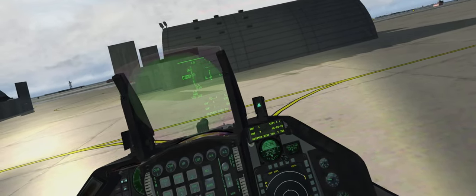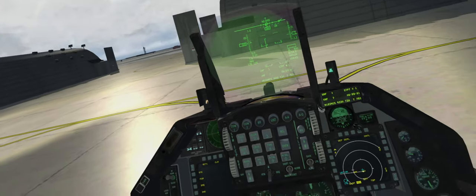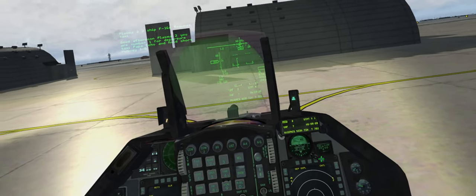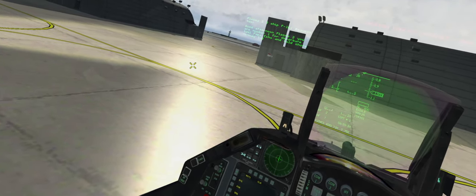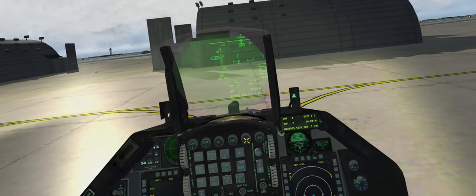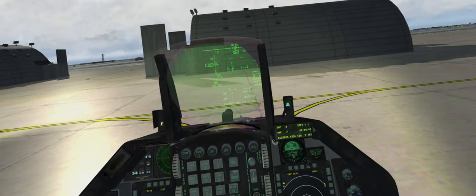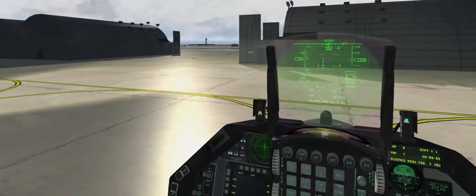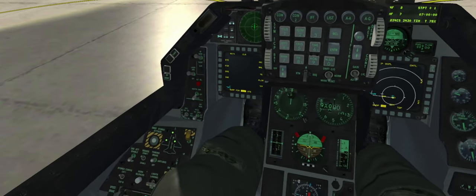Request taxi - we've got to go to button 2 first. Request taxi clearance: 'Plasma 2, 2-ship F-16s, request taxi.' Good afternoon - Plasma 2, you are number 1. Departure taxi, Papa Echo, ten-hole, short runway 18. Let's remove chocks. Looks like you've got to say commands twice. We've got ground clearance, taxi clearance, EPU pin, chocks removed - I think we are ready to taxi.